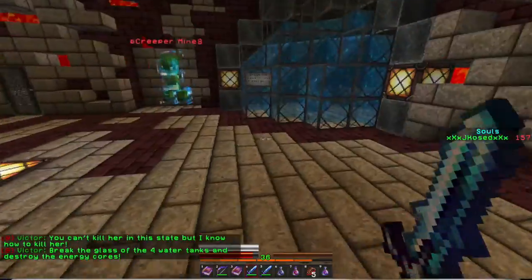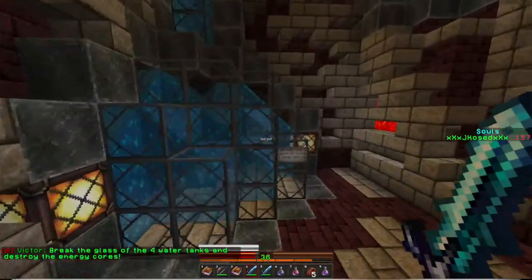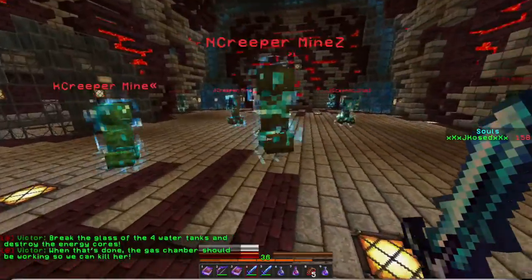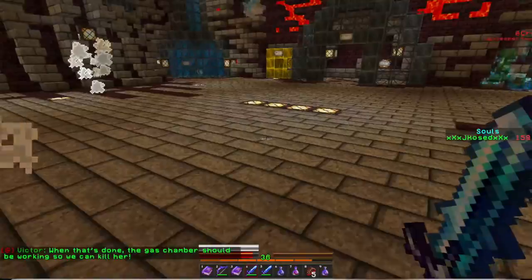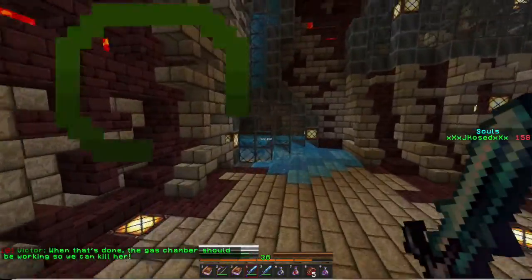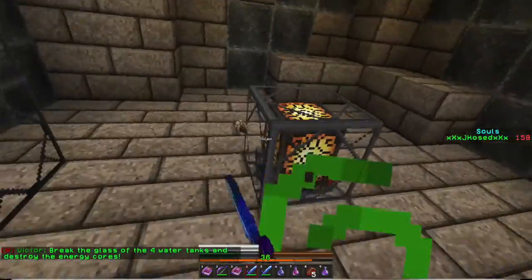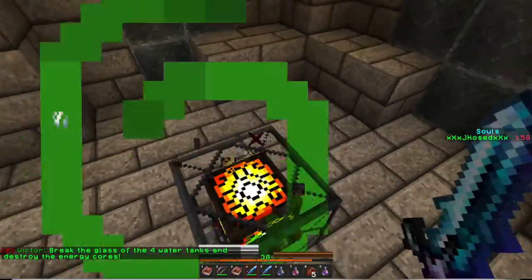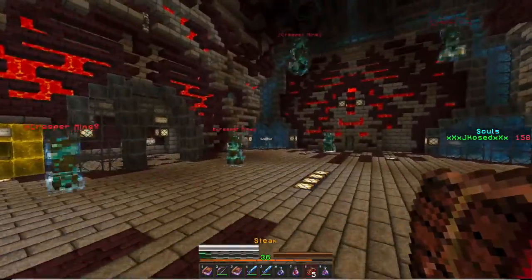You can't kill her in this state, but I know how to kill her — break the energy of the four water tanks and destroy the energy. Let me break that. I don't know where Dinnerbone is because I can't see her. Oh God. I think the water's going to drain. Let me destroy the energy core right now. I can't — I have to lure her away somehow.